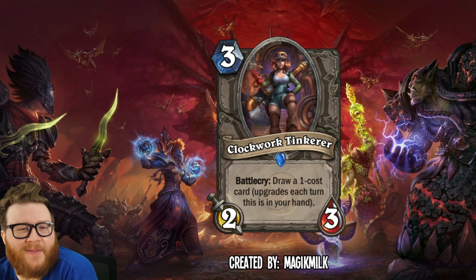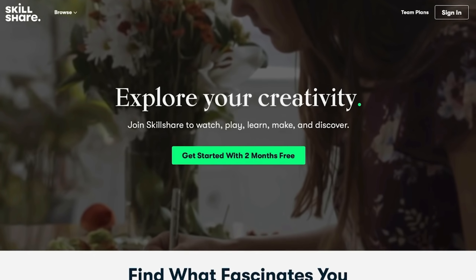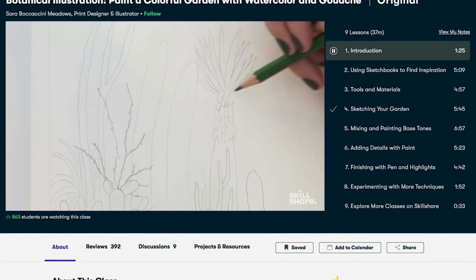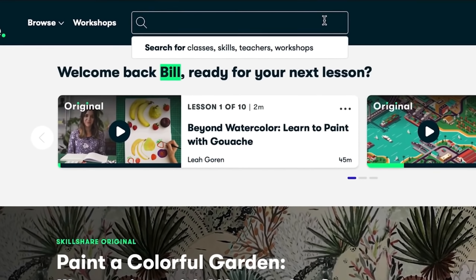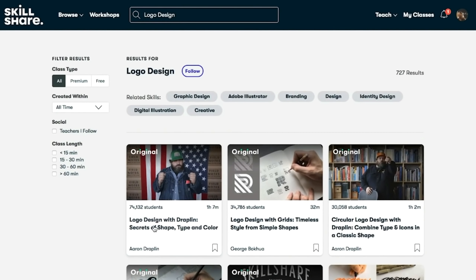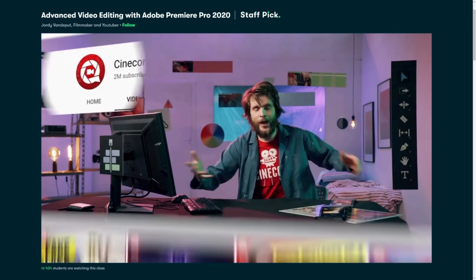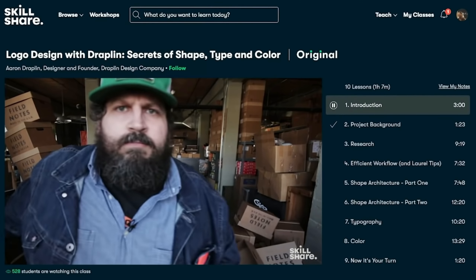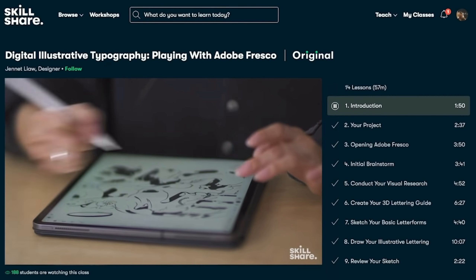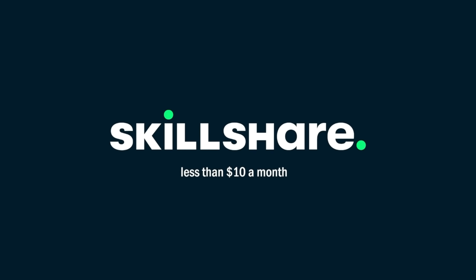Before we go on to our next card, let's talk about our sponsor for this video — it's Skillshare. If you don't know, Skillshare is an online community where millions of people go to take online classes to learn various creative skills. You can learn how to draw, paint, or video edit to make your very own YouTube channel. Members get access to thousands of inspiring classes, most under an hour with short lessons. I took the class Advanced Video Editing with Adobe Premiere Pro with Jordy Vandaput. The first one thousand people who use the link in the description will get a free trial of a Skillshare premium membership.